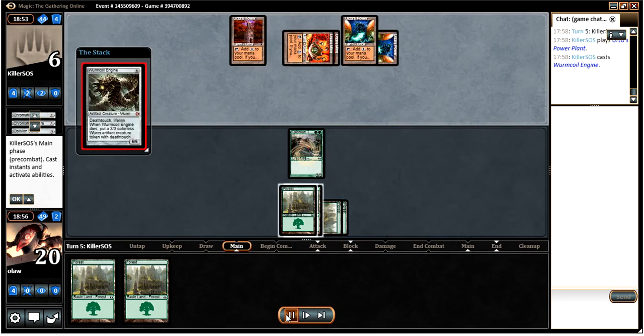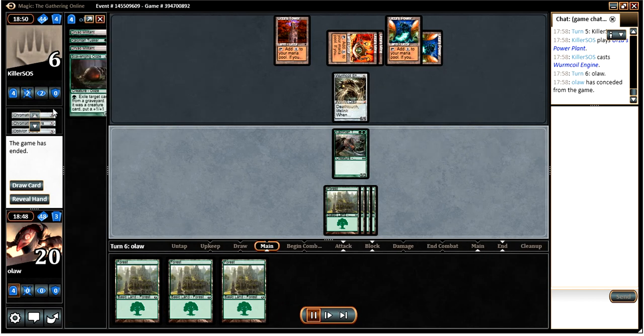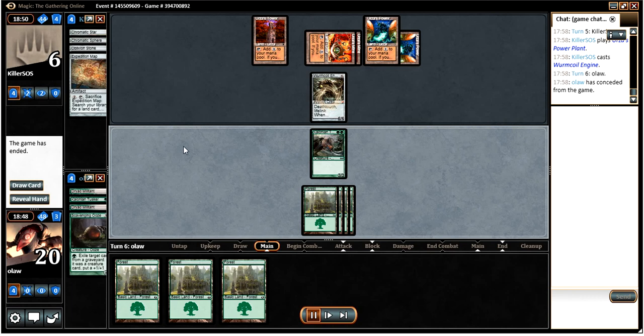Then comes Worm Coil Engine, and that just wraps it up. I didn't necessarily need to concede there, but the result was the same - I think my next draw was another land, and by that time our opponent has probably gained around 12 life, which is pretty difficult to come back from. If we'd played slightly differently we might have turned out alright, but Worm Coil is just such a beating. If he hadn't had it, I feel like we would have won this matchup. Generally I think we should be beating Tron as an aggro deck, and if your games go like game 1 then it goes quite well. But they do have answers and ways to deal with aggro, and Worm Coil is one of those. If you don't see Worm Coil you're probably feeling fairly good, but otherwise it's a bit of an uphill struggle.